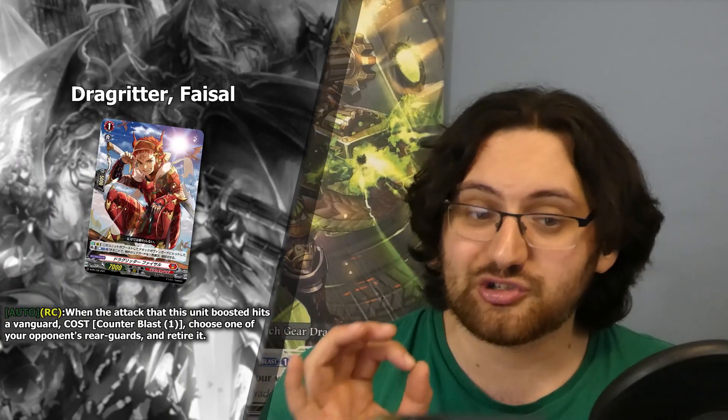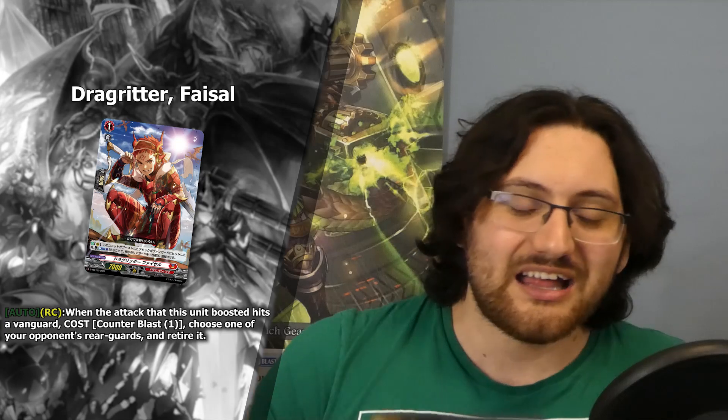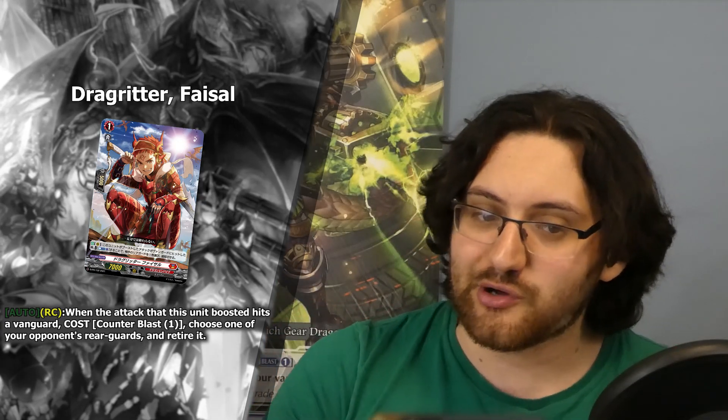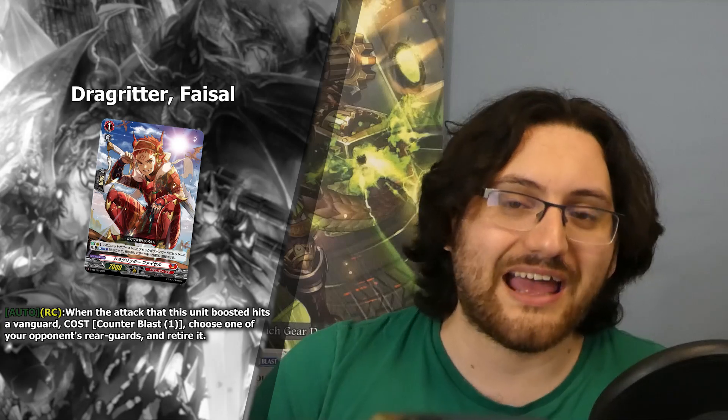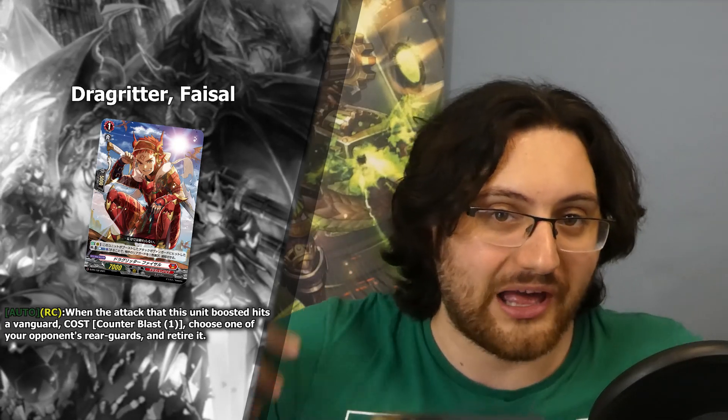The final things we got are a couple of new promos - two of them aren't really that eventful but one of them is actually really interesting. First off we got a Dragon Empire promo for Overdress, which is a grade 1 with the skill: Auto - rearguard circle - when the attack that this unit boosted hits a vanguard, counterblast 1, choose one of your opponent's rearguards and retire it. This isn't really that eventful - it is relatively cheap because it's counterblast 1 to pop something, but the on-hit condition is kind of annoying so it might not always come up.